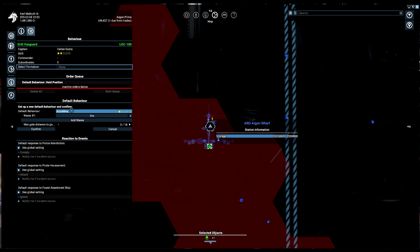For the selling part, you need to set the Max Gate Distance. This is how far the captain will travel to sell the ores. I suggest no more than three gates, because the farther he has to go to sell, the longer it takes between mining and selling runs, and you end up making less money overall. If he can't find a buyer within three gates, you may need to move him to a different sector.